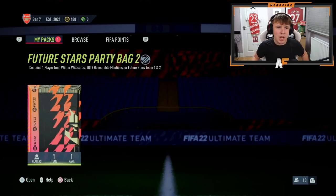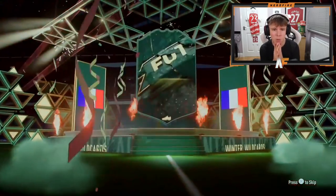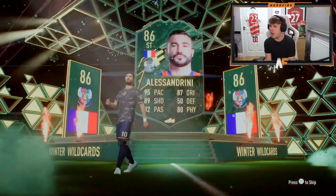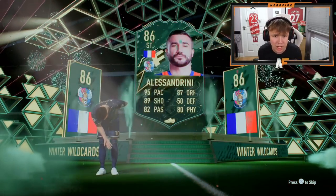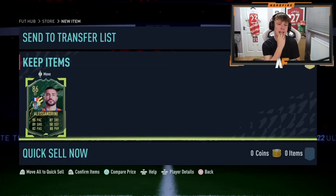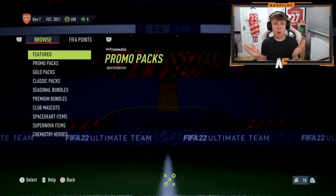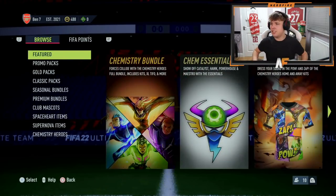The man Ben is here for Future Stars Party Bag number 11 for the video. He's got 488 coins left, so be kind here EA. He's cracked it open - Winter Wild Card. There's been a lot of Winter Wild Cards. French striker - oh, that could have been Martial! I mean, Alessandrini is actually a very good impact sub. But he's discarded him - put all his coins in and just discarded him.